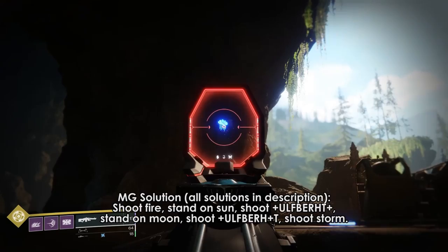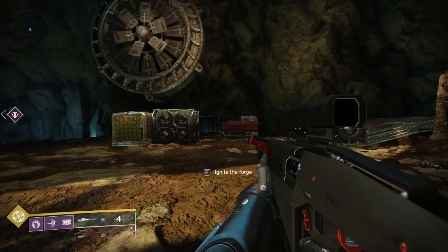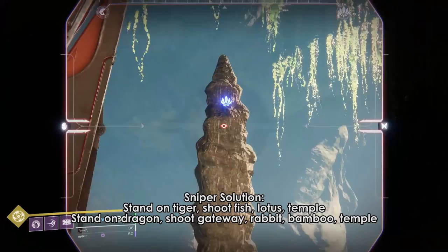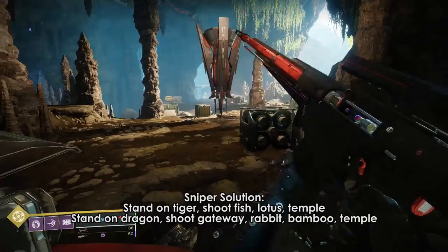Switch to your sniper. You're going to stand on the tiger and shoot fish, lotus, and temple in that order. Then you're going to stand on dragon and shoot archway, rabbit, bamboo, temple in that order. You should get your second emblem when done correctly.